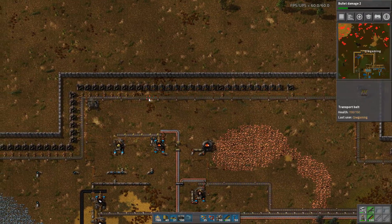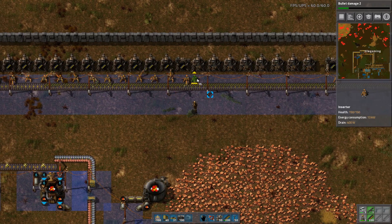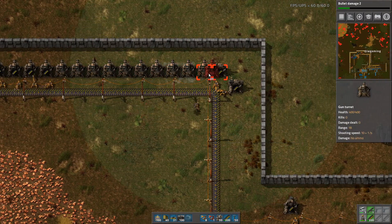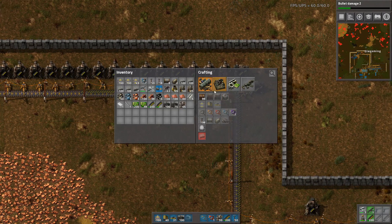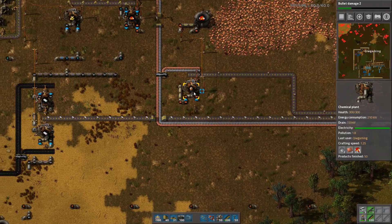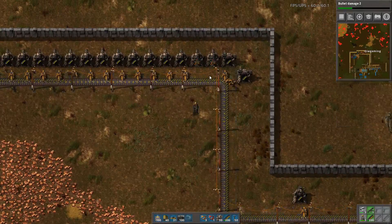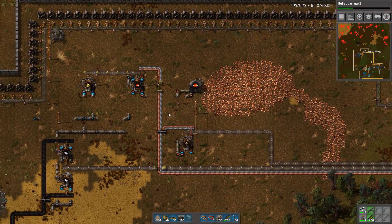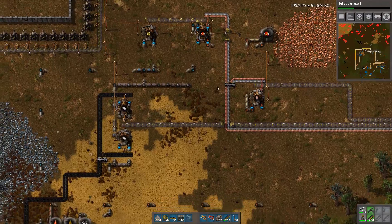We only have 25 inserters left, but let's make sure that we use all of them. I only have eight left. Luckily we have both copper and iron up here, so I'll steal some to make sure that we can just fill these two up with some ammo. Now batteries should run pretty much all the time, as well as plastic.